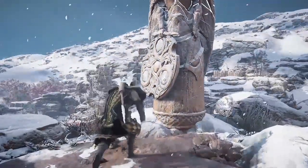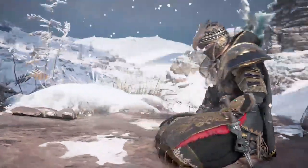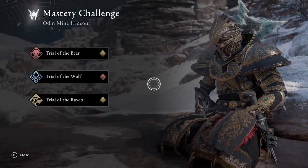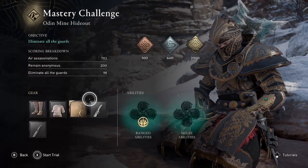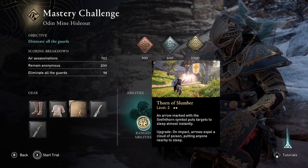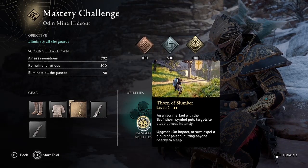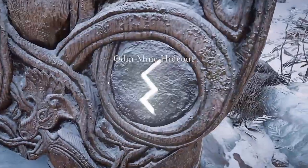Welcome to Assassin's Creed Valhalla. This is Amber with a guide for the mastery challenge at Odin's Mine Hideout, the Trial of the Raven. In this walkthrough, I'll show how you can use the Thorn of Slumber ability at the beginning, middle, and end of this trial to let you air assassinate your enemies while they sleep.